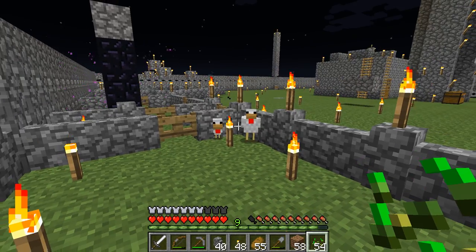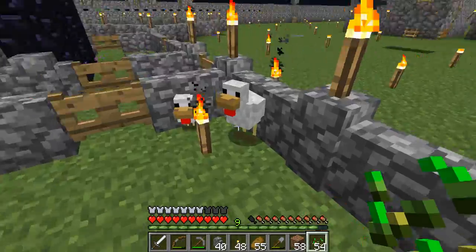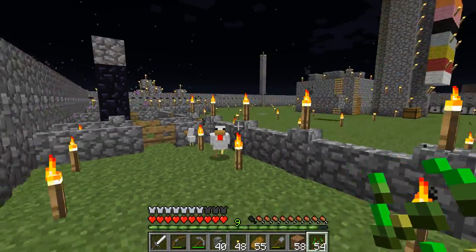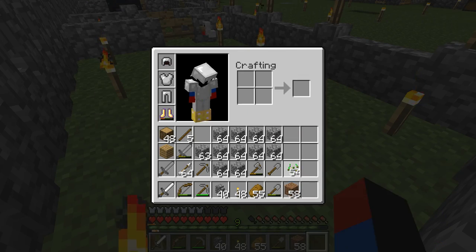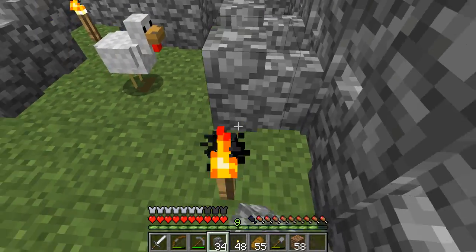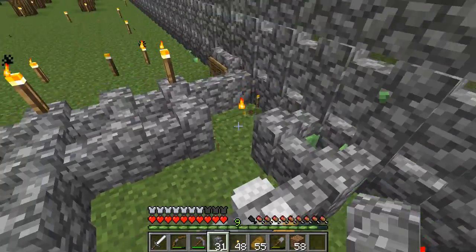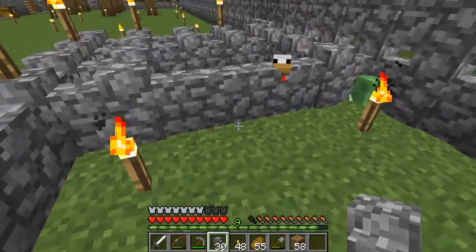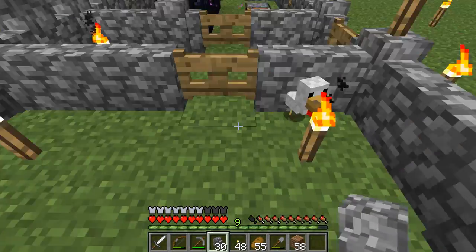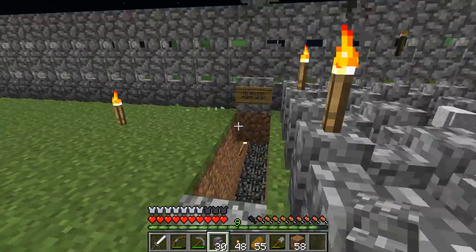I heard that in 1.8 and 1.9, the glitching out of the chickens has been kind of fixed, because the hitboxes have been remade and redone. I'm really afraid that these chickens will kind of despawn once I go to the nether. But finally — this way the chicken should not glitch out, and even if it does glitch out here, it will most likely stay within the inner area. So it's a double and triple protection.